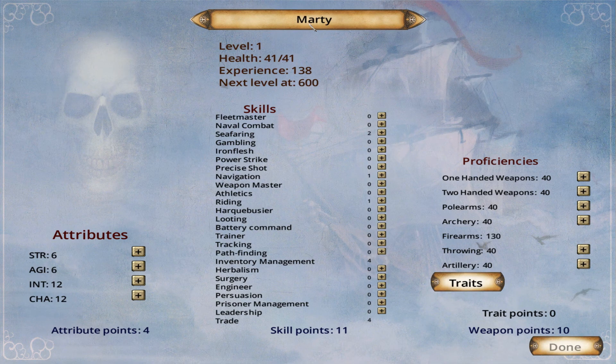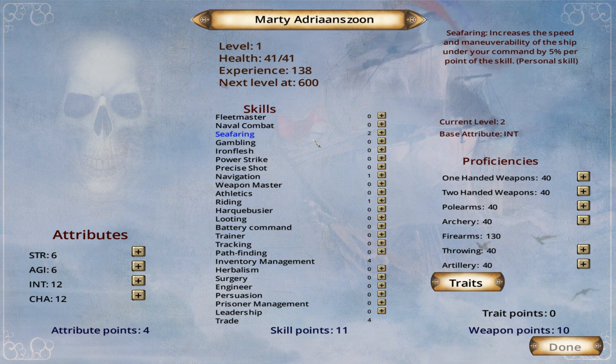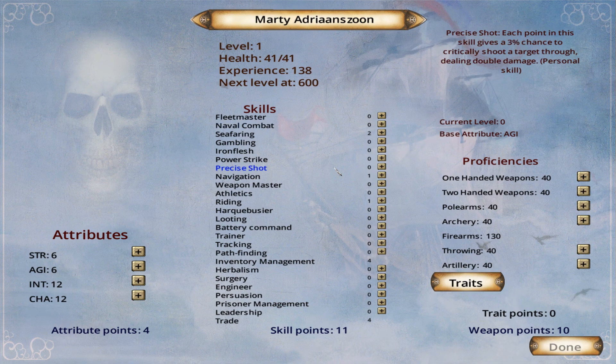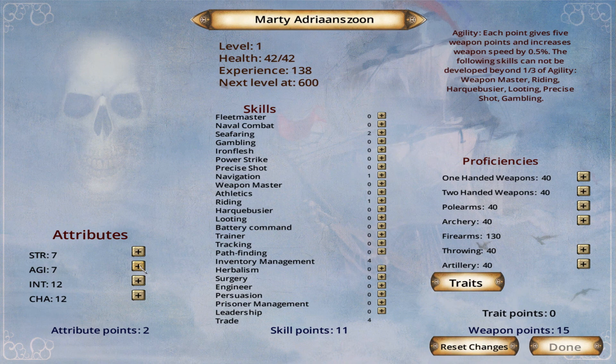I'm going to go with Marty Adrianzone — a sort of crossover between English and Dutch, I'm just making this up. Marty could be a good pirate name as well. Strength gives plus one to hit points, and following skills cannot be developed beyond 130 times your strength. I think I'll put everything on agility since it gives weapon points.